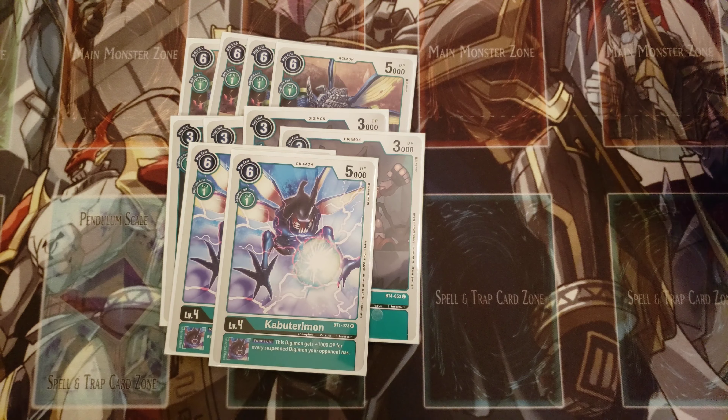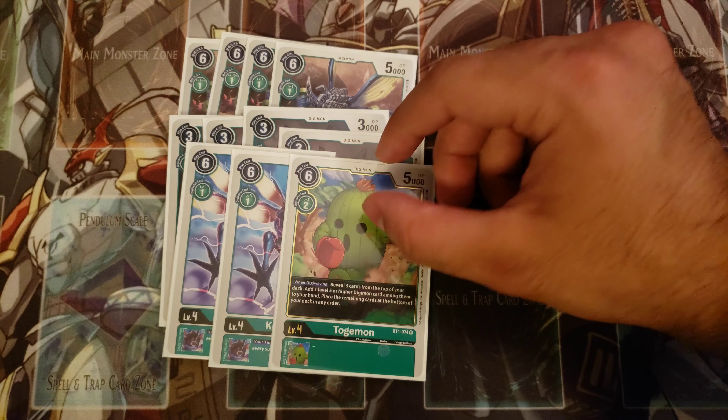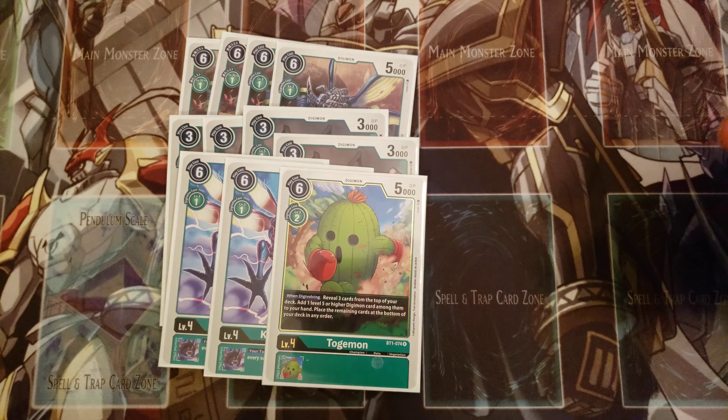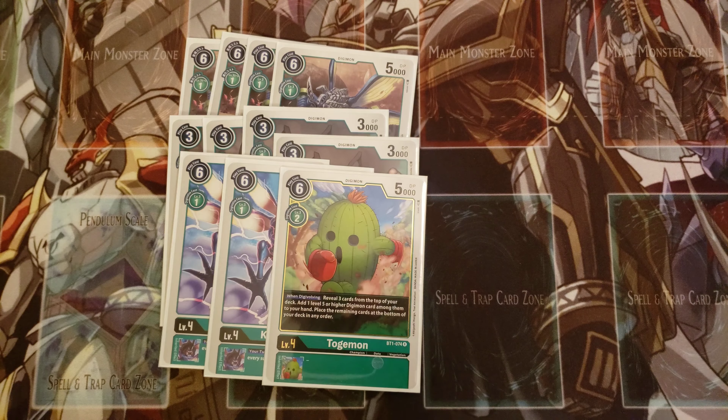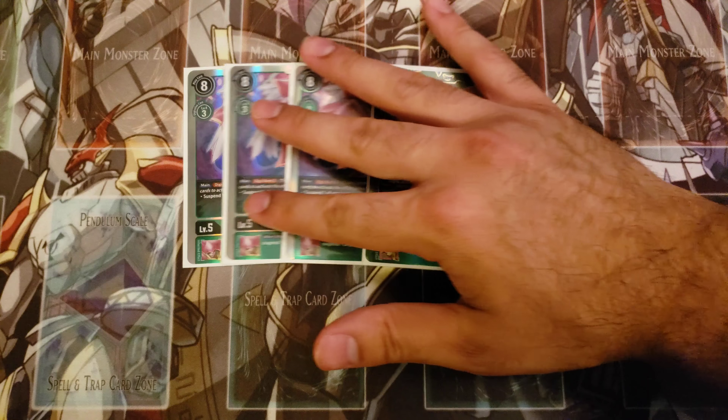For the rest of the level fours, I'm playing two copies of Kabuterimon — you could also play Gargomon since they do basically the same thing. Because you're spending so much time suspending your opponent's Digimon, it's nice to get a bonus off that. Lastly, just one copy of Togemon as a bit of tech. You could definitely play three Kabuterimon, but I like Togemon because I have other cards that search level sixes or higher, but nothing that searches a level five. This deck can brick like any other, so one copy of Togemon helps with consistency.